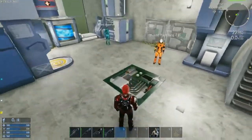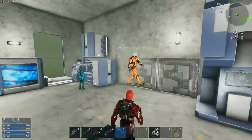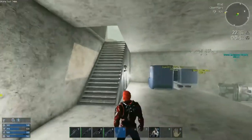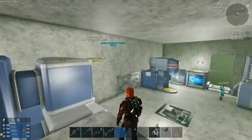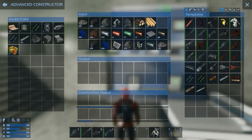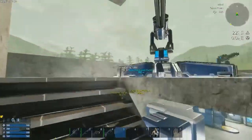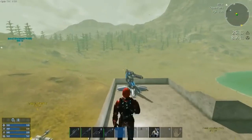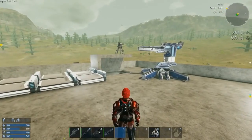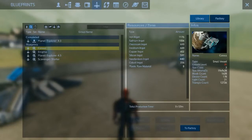Welcome to another episode of Empyrion, here with Lamppost Games — we've got Twitch CG, Jagon Fell, and Joy Cheer. A few things are new since the last time: we went and found a silicon deposit and mined the entire thing, getting over a thousand silicon.